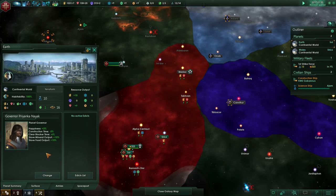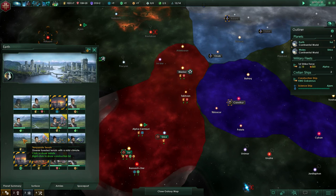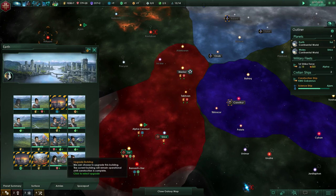Governor — we don't have any slaves yet do we. We're at 10 out of 13 population on the surface. We have two being unused — we can choose to upgrade this building.